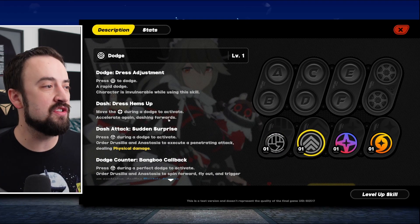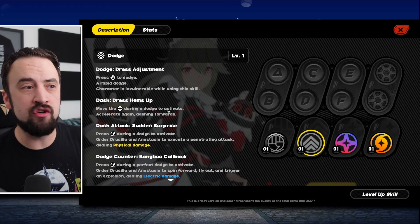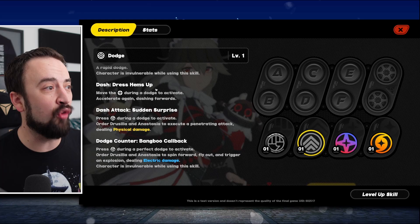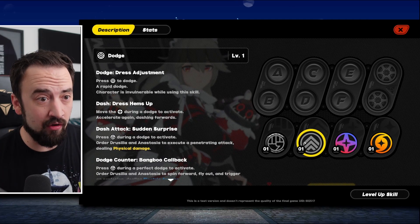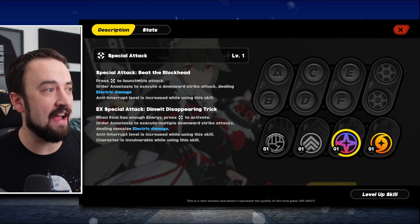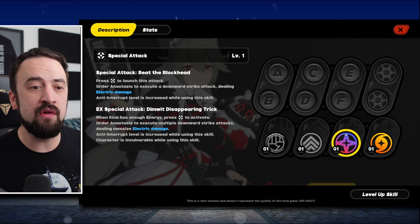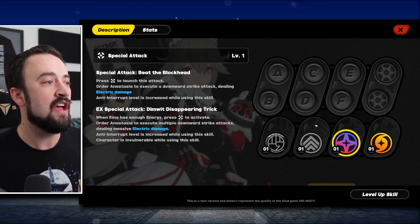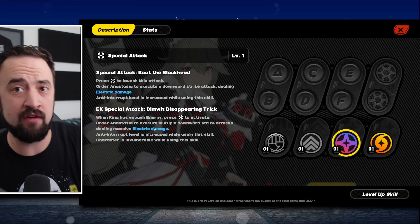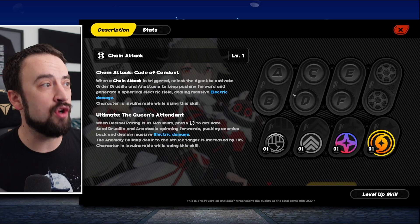Every character in the game has a dash, and you can do different types of dashes: just hit the button to dash forward, move in directions while dashing, use attacks while you dash, or do dash counterattacks. So there are four things you can do with just the dash skill. Every character also has a special attack — her special attack is a downward striking electrical damage attack, or if you've charged up your energy from basic attacks, you can do an EX special attack, which does a lot more of a chaining effect version.